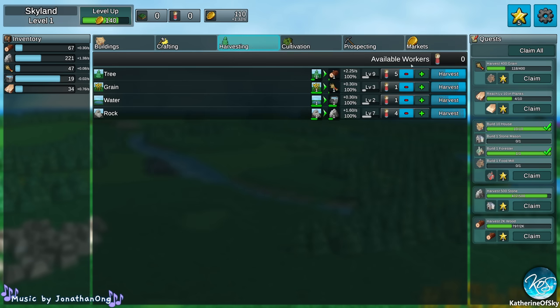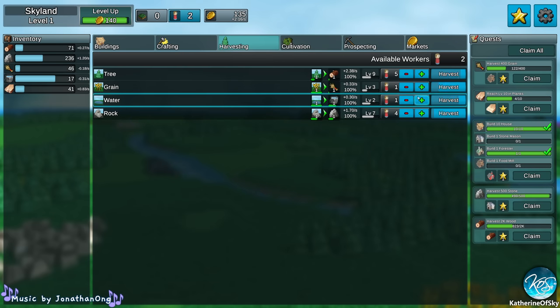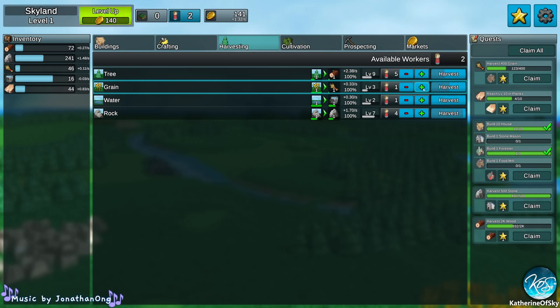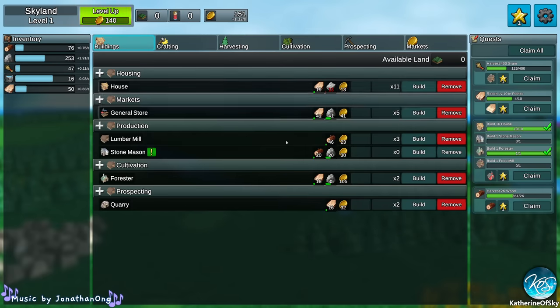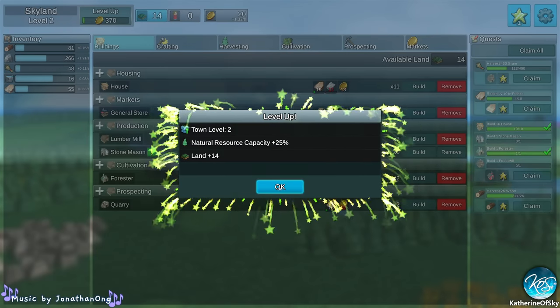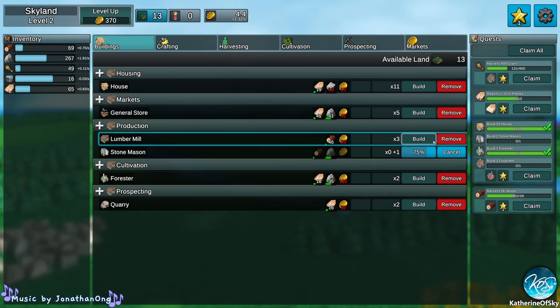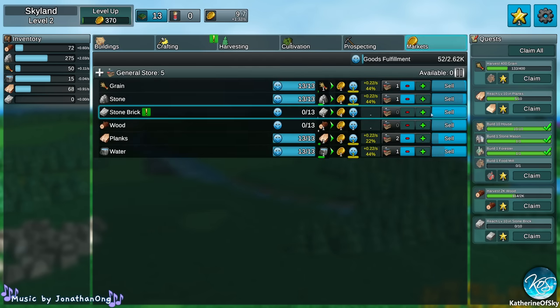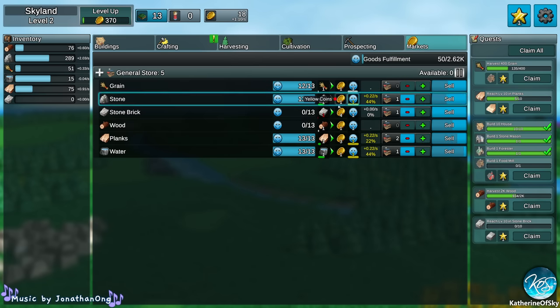Let's get these guys on rocks as well because we're going to get a stonemason next. Let's build the stonemason if we can. We need to level up the town. Now we need 30 coins to build this. We can start selling cut stone — that's the next market we can get into — and stop selling cheap stuff like grain. We can sell stone bricks because those are worth four coins apiece.